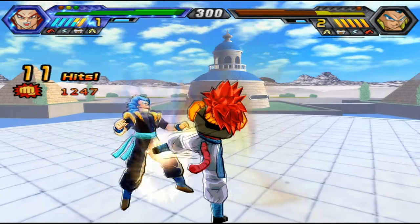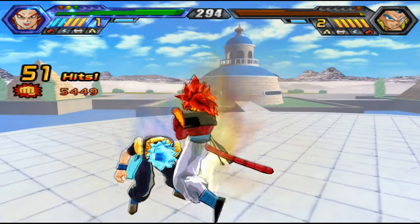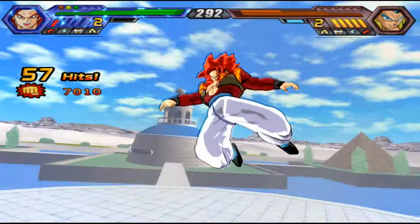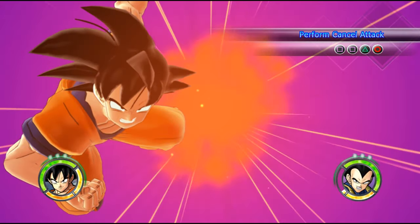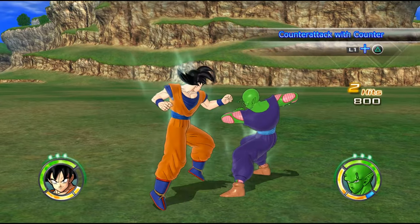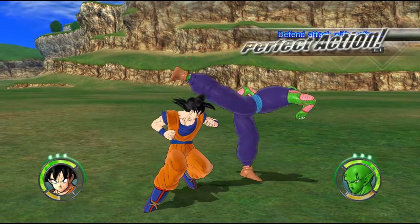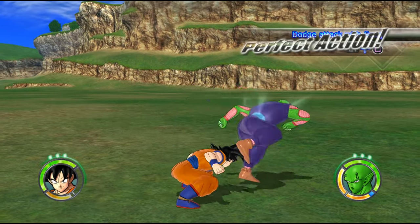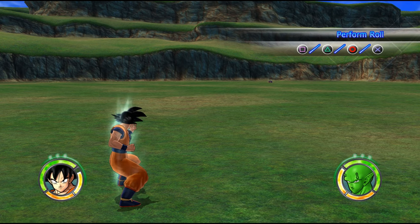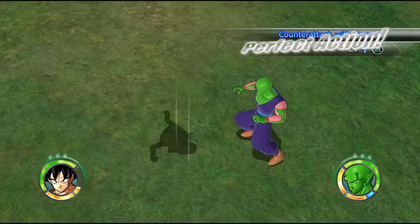I recently played Raging Blast to get inspired and see what I'd like in Tenkaichi 4. There are good things there — like kicking a beam away, and the defensive options. You get four different defensive options beyond just blocking: one is an Ultra Instinct-style avoid, then there's the Z-counter, and a couple of others. Having four defensive options while blocking is very good and should definitely be included.